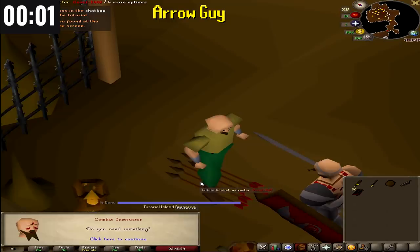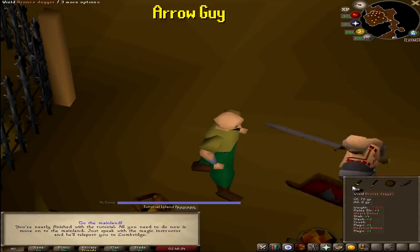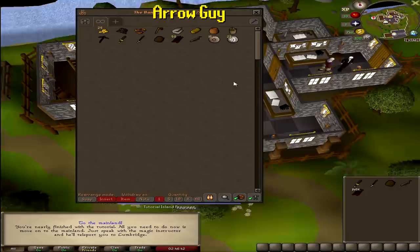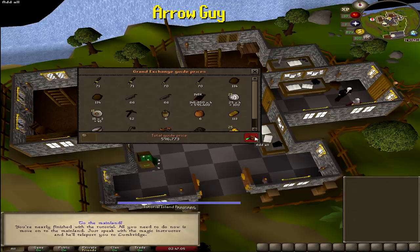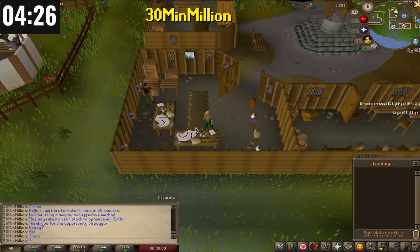ArrowGuy finishes collecting bronze arrows from the combat instructor — an insane 148,000 bronze arrows in 30 minutes. He goes to the bank instructor, takes out all his items, and price checks for a final value of 596k. What a creative idea — although I tested it myself, and you can't take those items off Tutorial Island. They disappear when you go to the mainland, so ArrowGuy didn't actually make anything. 200 IQ and 10 out of 10 for creativity though.